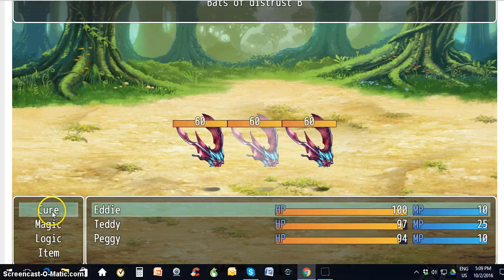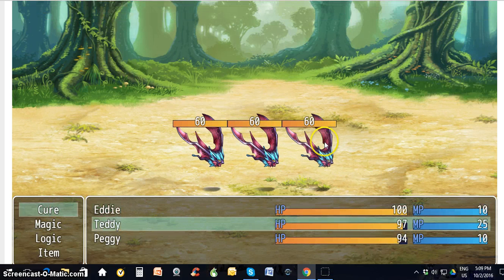You can tell who's your magic guy — or gal — over here, because they have 25 magic points. These are your magic points, these are your hit points. So you only get to cast so many spells. Let's cure, which again means to attack — let's cure bat number C.